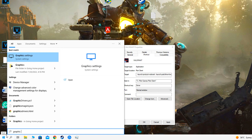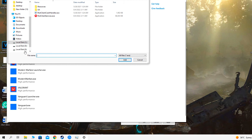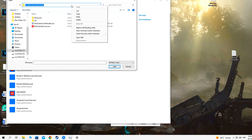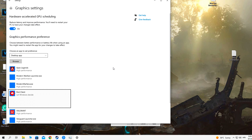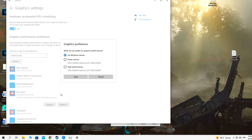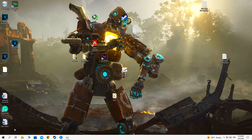Right click on the Valorant icon, select properties, and open file location. Copy the file location. Then go to Windows search and type graphic settings. Turn on hardware accelerated GPU scheduling, click browse, and paste the file location.